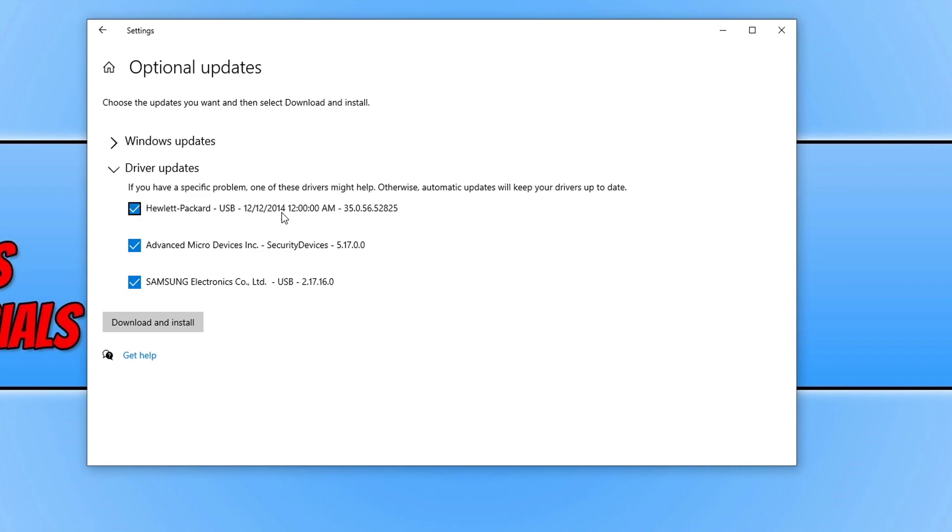That brings me on to the next method: ensure you have all the latest drivers installed for the hardware in your computer. You definitely need to ensure you have the latest driver installed for your graphics card — I'll pop the links in the description for AMD, Nvidia, and Intel. If you don't have the latest driver for your graphics card, that will really make you suffer on frames per second. Another important piece of hardware to update is your network adapter, which is often overlooked. If you don't have the latest driver installed, you could be lacking stability and performance. Download the latest driver from the manufacturer's website for your network adapter and it will hopefully help improve your network connection.